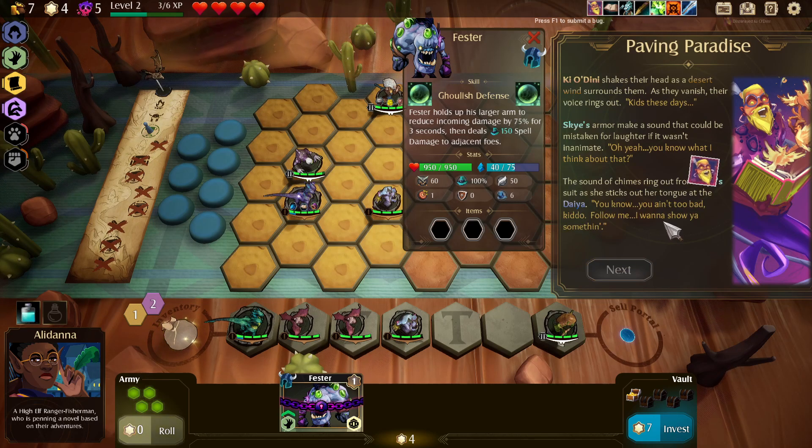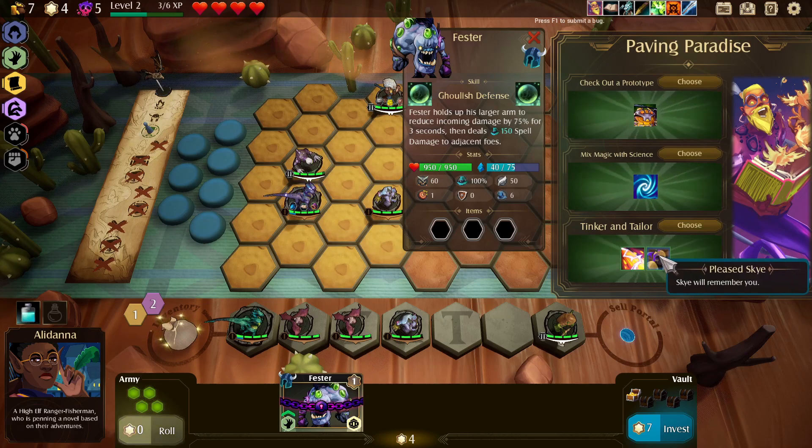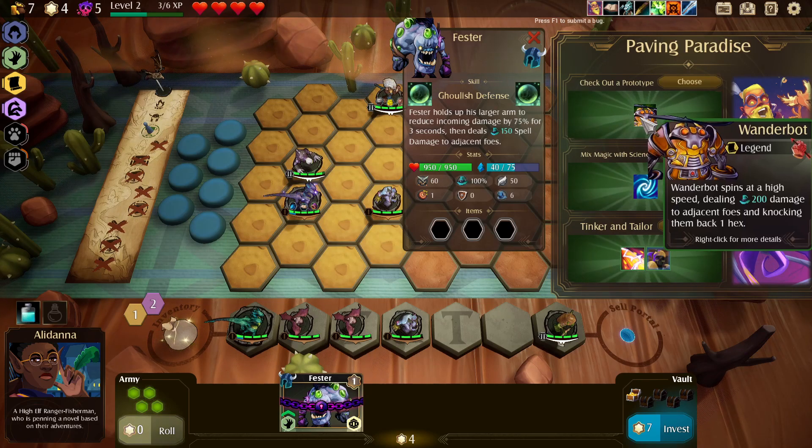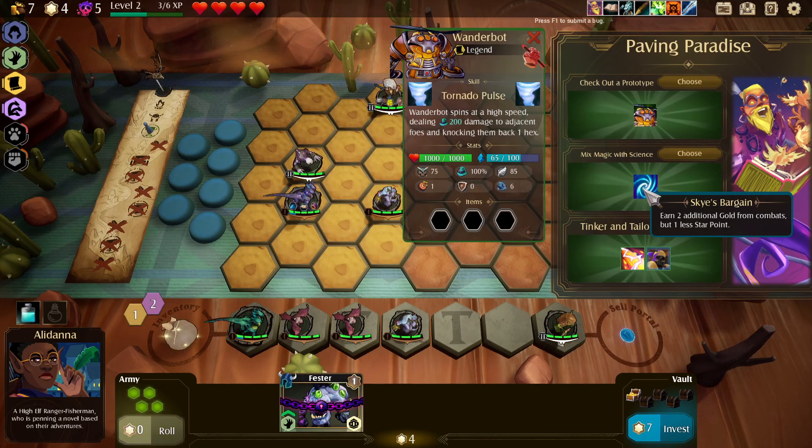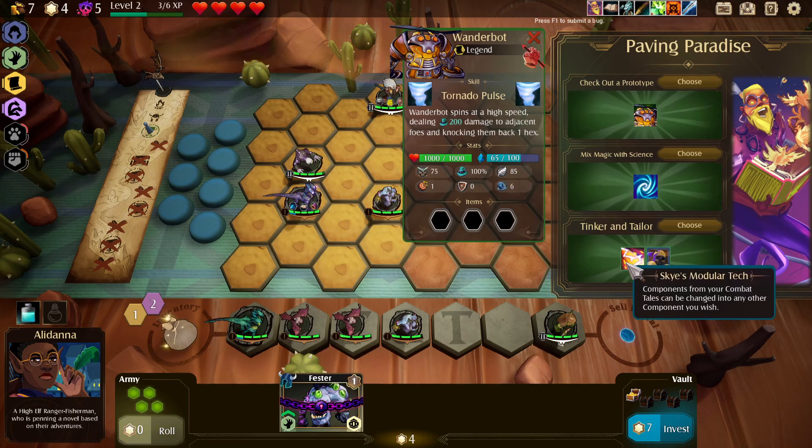Okay so this guy got mad at us last time - let's choose this guy this time. He's displeased now. We could get a legendary Wanderbot. Earn two additional gold from combats but one less star point - I don't really want one less star point, the gold is obviously good. Components from your combat tails can be changed into any other component you wish - that sounds really good.